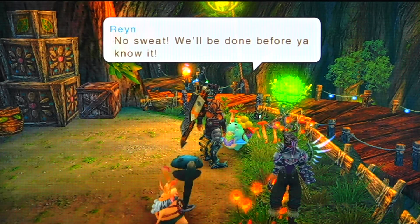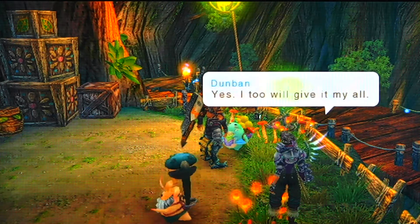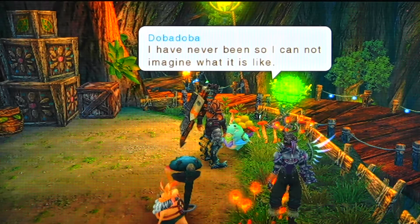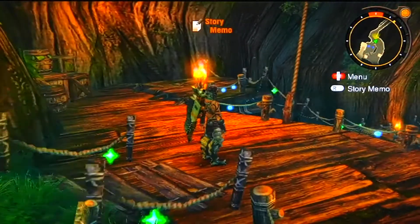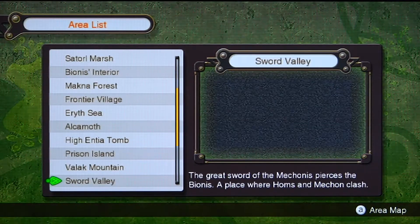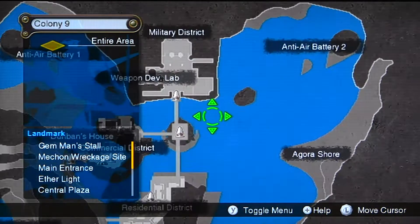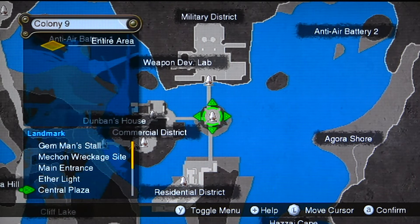Sounds simple enough. Let's do this two-in-one side quest. I think I need to swim to anti-air battery 2, if I'm not mistaken. Anti-air battery 2 is here. There are fallen objects there actually. Let's go to the central plaza and swim there.